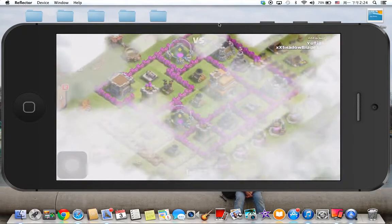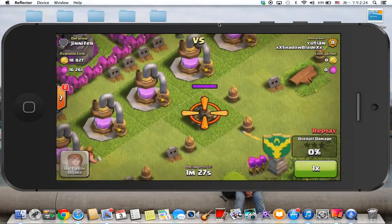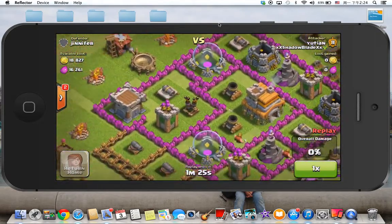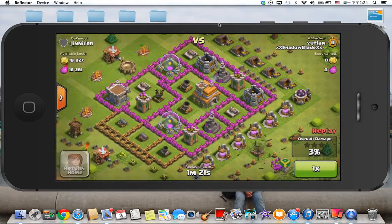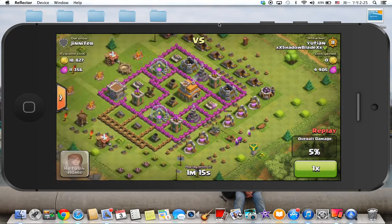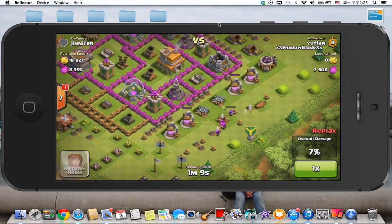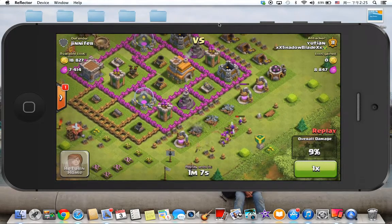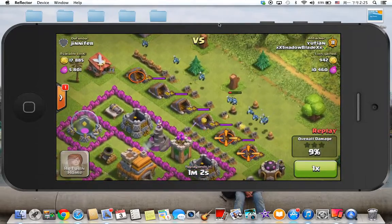I'm going to go ahead and show you guys this. So this was actually a pretty weak base. I took out that air defense first and there's only another air defense, because his town hall is only level 7. So I actually wait sometimes to let all the archers die first. The archers died, and I just dropped my minions here.